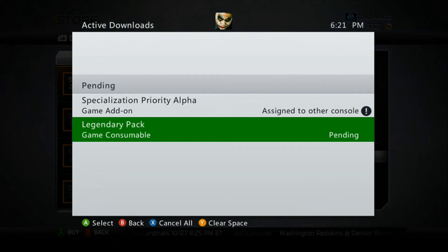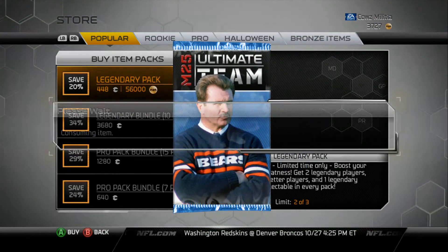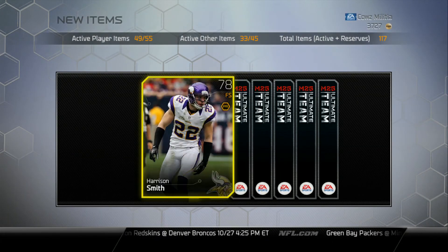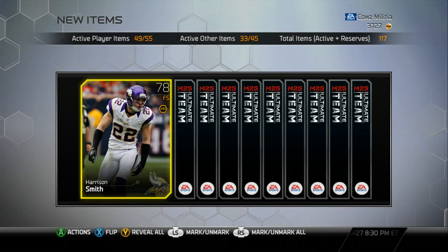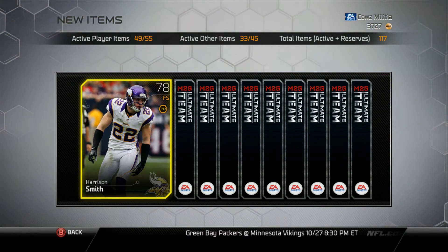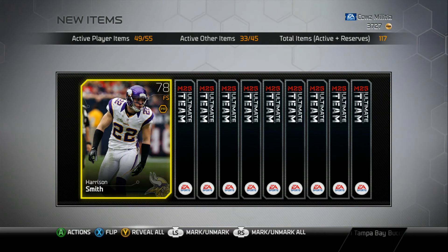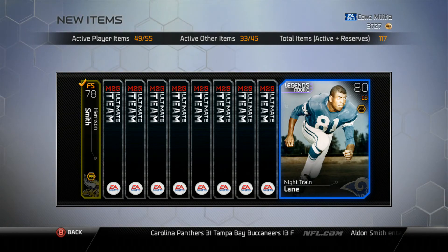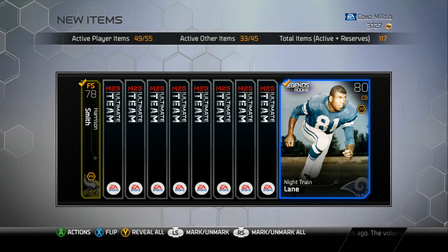Alright, here we go guys — the third and final pack. I almost wish Madden would let you buy more of these. We get a 78 free safety Harrison Smith. I'm hoping we get legendary cards that are actually really good because the other packs just haven't been super good — mostly rookie legends which is kind of disappointing. Let's go from the back this time. We get an 80 cornerback Night Train Dick Lane — that is nice actually, cornerbacks I can use even if you are a rookie.